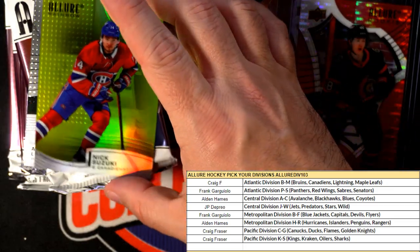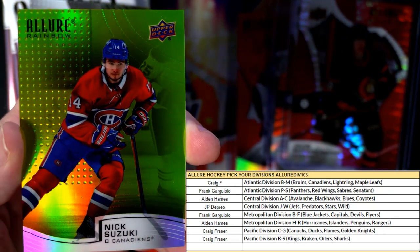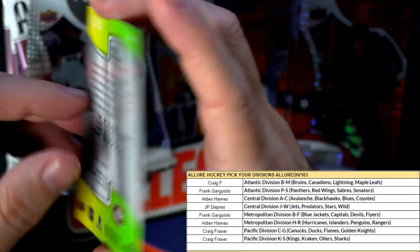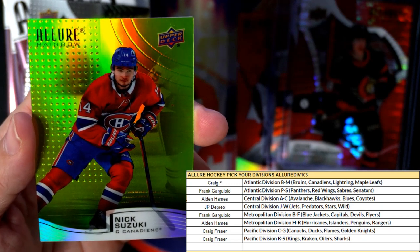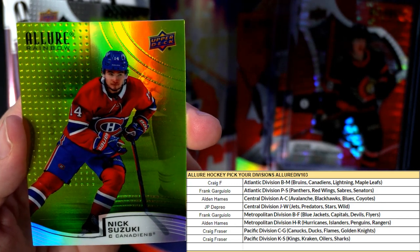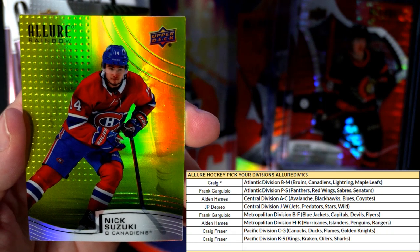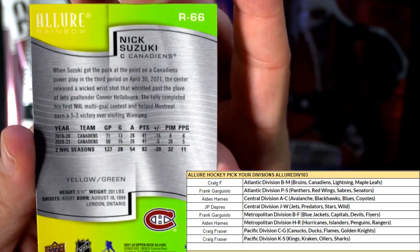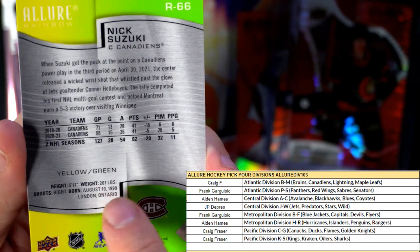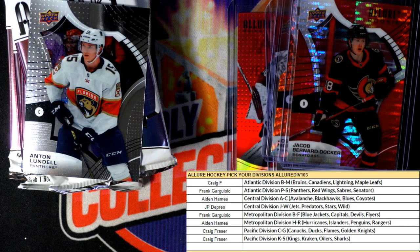Next up — wow, this is pretty sick. Nick Suzuki, Canadiens — and this is a yellow green. One in every 20 packs, so this is not an easy pull. This is going out to Craig F. One in every 20 packs — I'm looking at Beckett's cheat sheet but it says yellow green right on the back. Cool, man — this is awesome, going out to Craig.